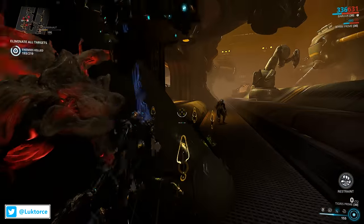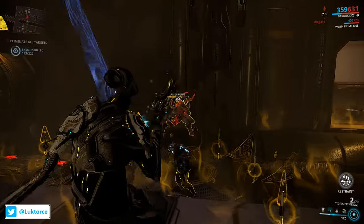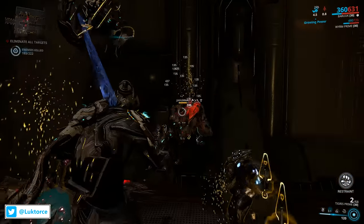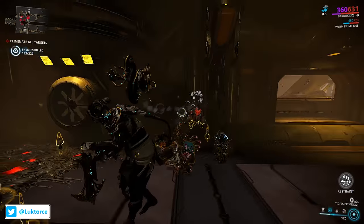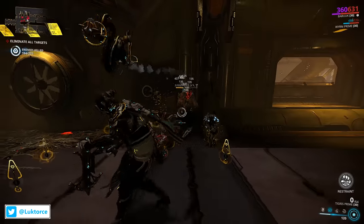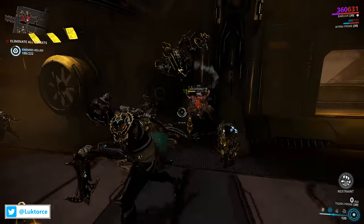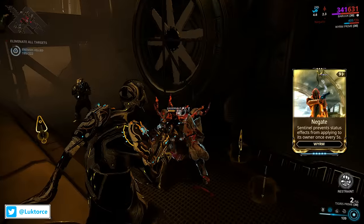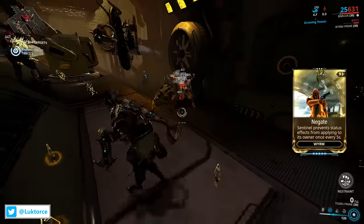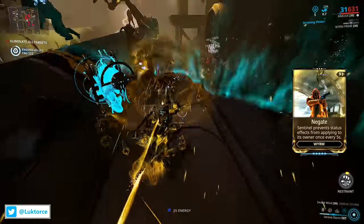Now there is a certain wing creature working with Baruch in the gameplay you've seen here and I've found it has been an absolute legend for him — that's Wyrm, or in my case Wyrm Prime. When Wyrm is kitted out with the Negate mod, Wyrm will prevent status effects from applying to Baruch once every five seconds, and this is a fantastic mod. I'd highly recommend you using Wyrm and Negate with Baruch for protecting him against a good number of status procs. If you want to pick up Negate, you can find it at Cephalon Simaris' offerings and it will set you back 75,000 Simaris standing.